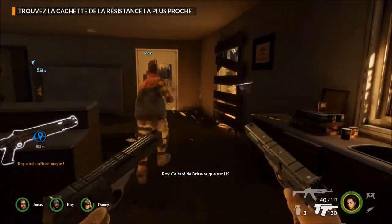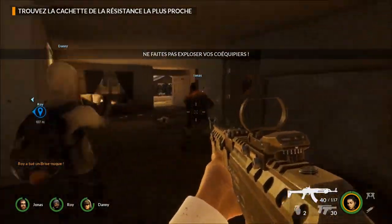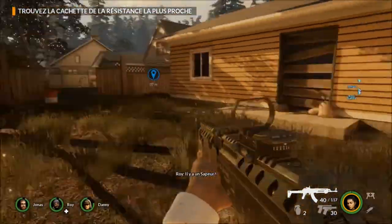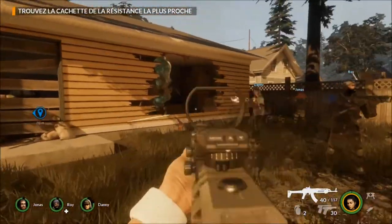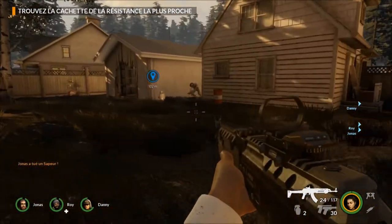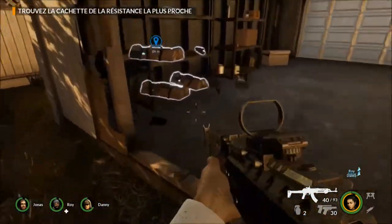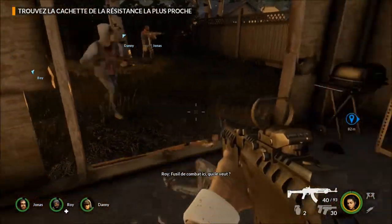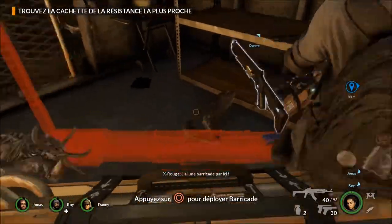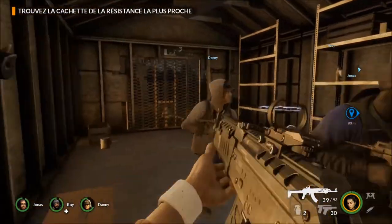Il y a différents aliens qui ont plus ou moins des pouvoirs particuliers : des grabs, des dégâts, etc. Le moissonneur c'est l'équivalent du Hunter de Left 4 Dead. Celui que je viens de buter, c'est une espèce de Boomer — ça s'appelle le Sapeur dans le jeu. Vous avez l'Enragé qui, une fois que les ennemis sont à côté, gagne en puissance et donne beaucoup plus de dégâts. Le Blackout est pour moi l'ennemi le plus puissant du jeu.